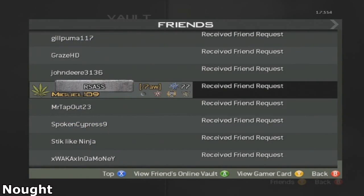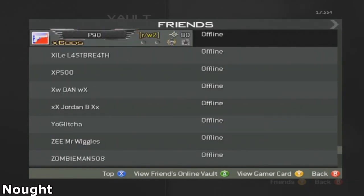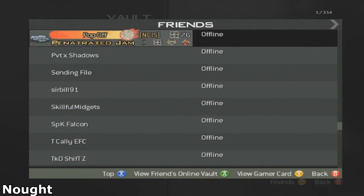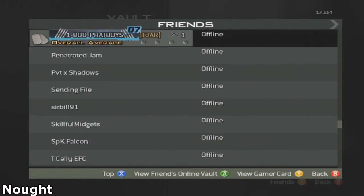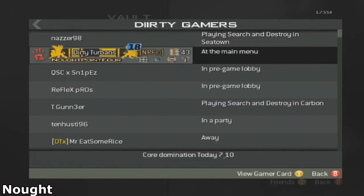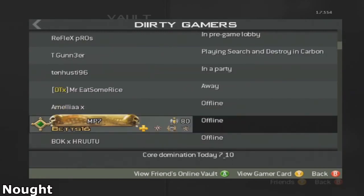I went into my clan theatre because they had a higher level. It took me a while to figure out which one to find because I do not have 20th prestige on my friends list. So what I did was go across to my clan list and find the 20th prestige gamertag — a very good person.